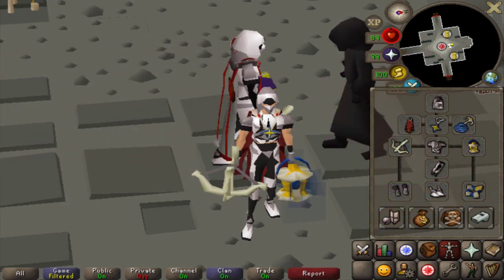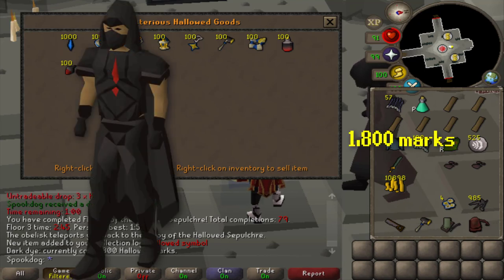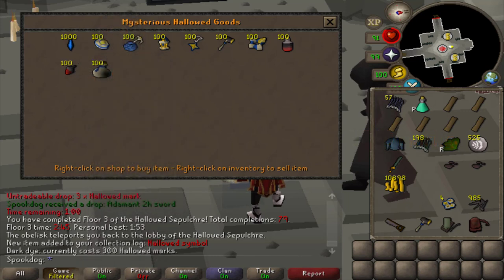I have everything I need — all that's left is Black Graceful. Not sure of how many marks I get per hour, I have basically no concept of time, but it shouldn't take too long. I'm sure I can get Black Graceful before Group Iron Man comes out at least. Each dark dye costs 300 marks and you need one for each Graceful piece. There are six pieces in the set in total, so you need 1800 marks in total. But if I'm short on time, I don't need to get the cape — the agility cape or max cape acts in place of a graceful cape, so I'd only realistically need 1500 marks right now. And I could come back for the cape later. It really won't make a difference because I never wear graceful capes, but it is part of my max fashionscape grind, so I'll come back for it eventually.